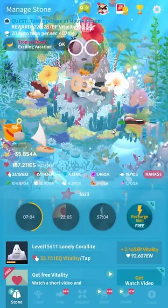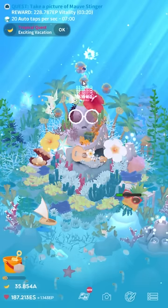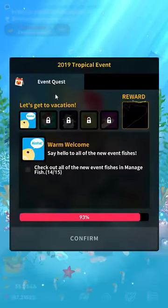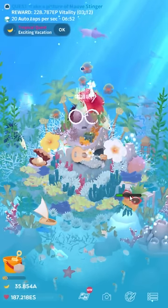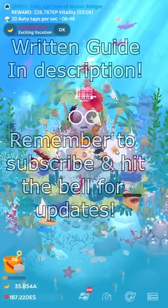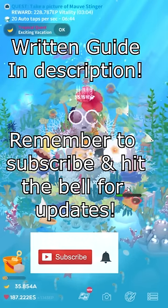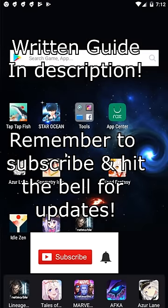I'm SirTapTap and finally this game is doing monthly events like I've kind of been suggesting for a year or so now. It is the June Tropical Vacation event, so all the hidden fish unlocks are already here. And if you're one of those people that watches on mute, or just doesn't pay attention, or can't operate with video guides, I have a written guide and the game crashed.